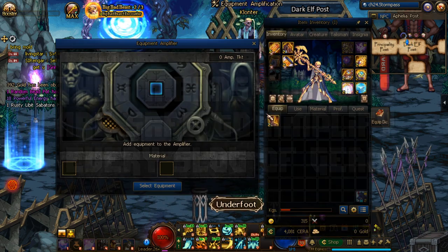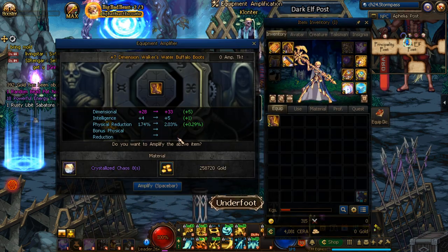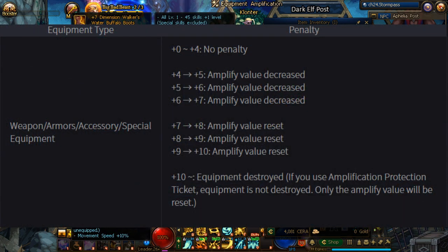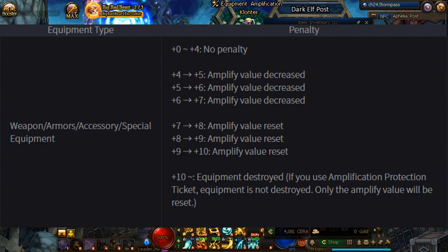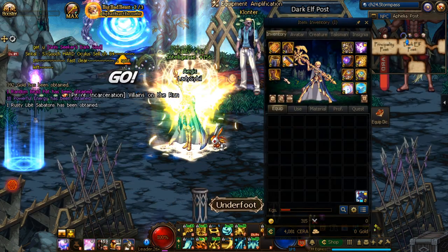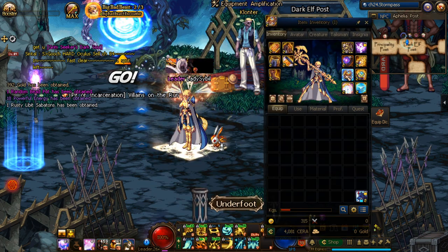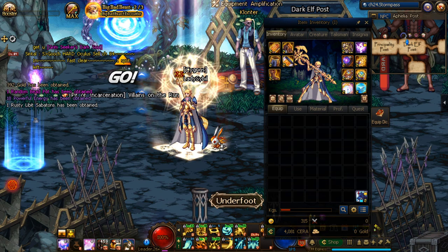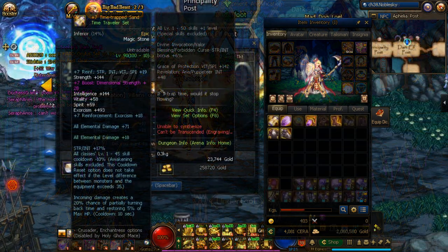While amplification is incredibly expensive, it really is only the case at high levels of amplification. Taking a look at the table, all equipment including the weapon have safe points at plus 10, but additionally at the 8, 9, and 10 attempts, they will reset all the way back to 0 upon failure. It's this resetting on top of the increasing crystallized chaos cost that makes this system so expensive. If you want a lot of extra raw stats but don't want to break the bank, settle for amp gear that is less than plus 8.